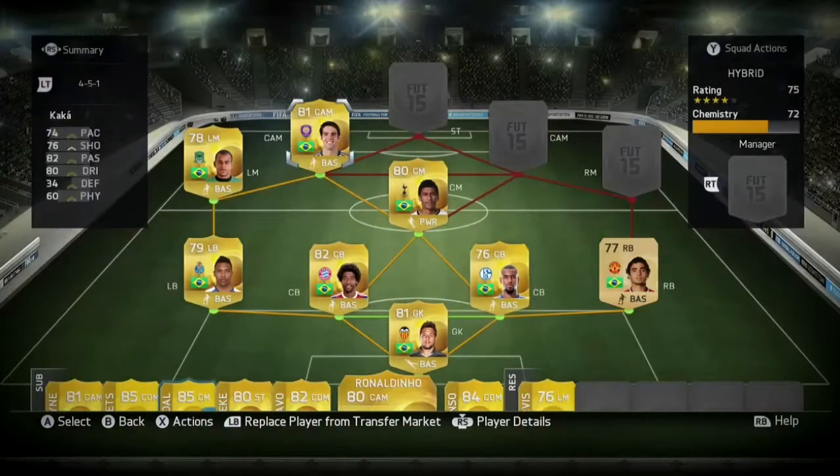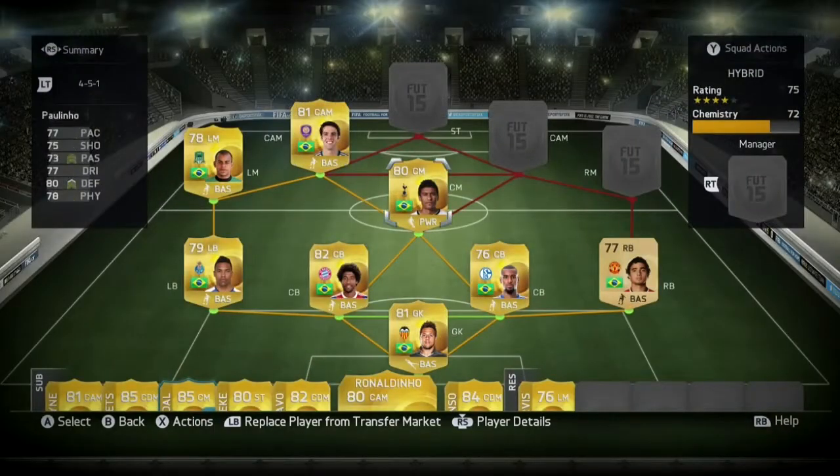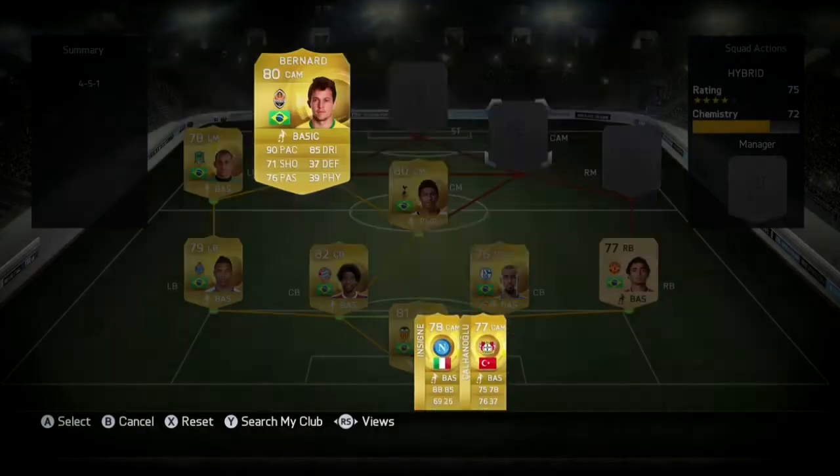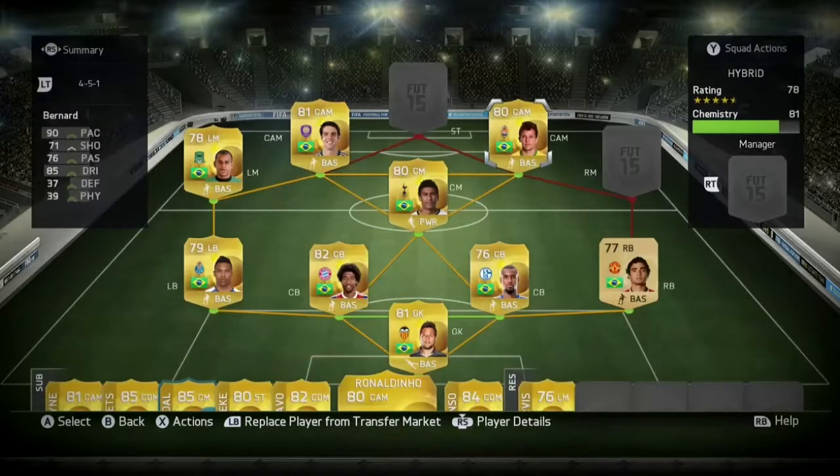Kaka is really good as well — you'll see in the goals that I score with him. He was 700 coins. Bernard, 4-star skills, 700 coins.